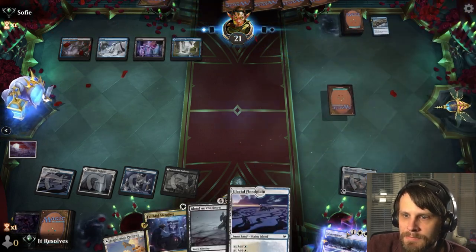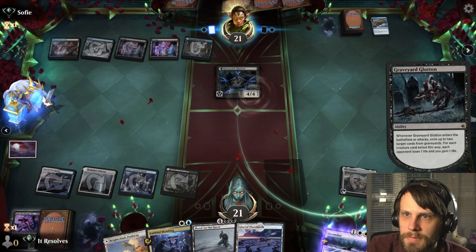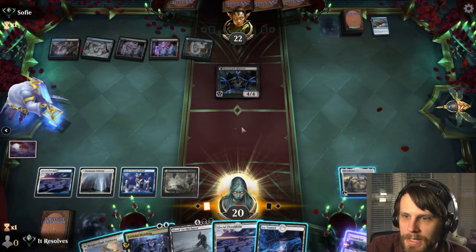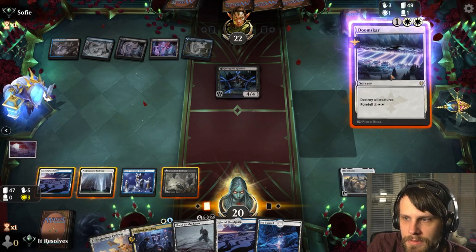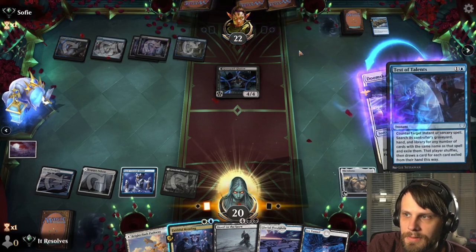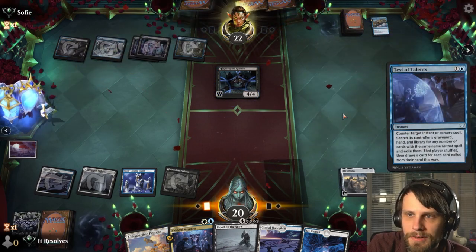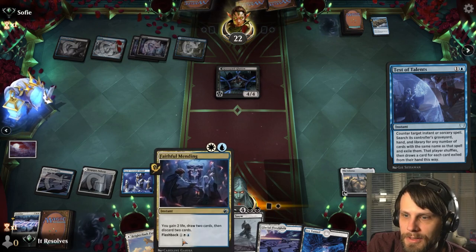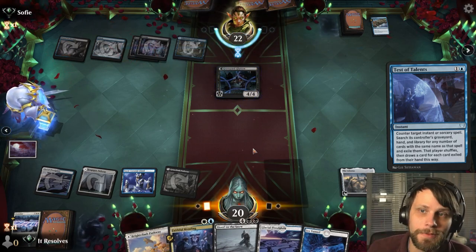They have a Wash Away — sure. But crucially, we have Blood on the Snow, so at some point we can just bring Junji back. Oh wait, this does exile the card from the graveyard. That's a bit frustrating. We're already playing around Jawari Disruption, so I think we just go for the Doomscar — this is not a card we want on the field for very long. I expect this is a Saw It Coming. It's a Test of Talents. Thankfully we spread out our sweepers quite well, so this is only a two-card hit. Test of Talents is a very annoying card, but we do have outs, and that's the key behind this deck — hopefully we'll have outs for most things.